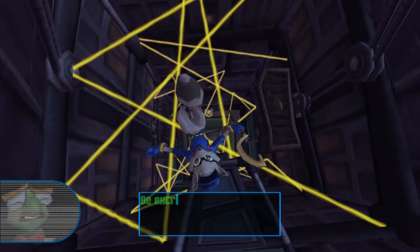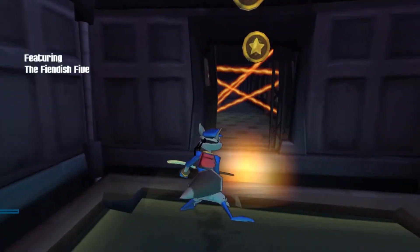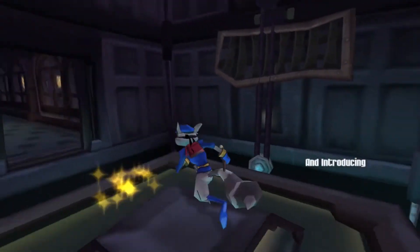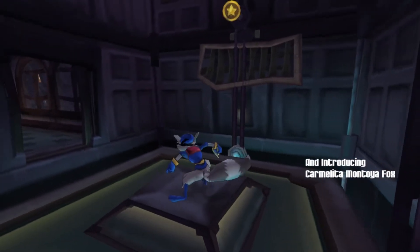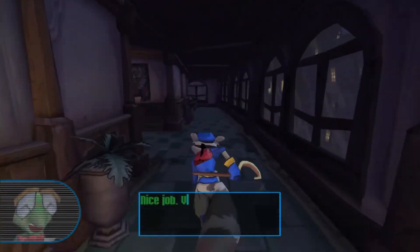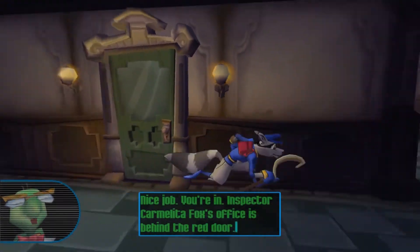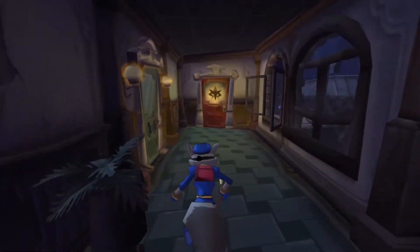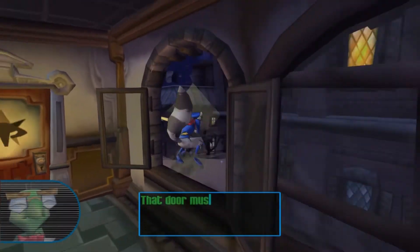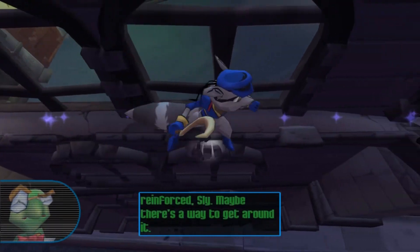That's not what you're supposed to do. What you're supposed to do is just go — miss the targets — and I messed up. All right. Nice job, you're in. Inspector Carmelita Fox's office is behind the red door. Great way to start off the series.